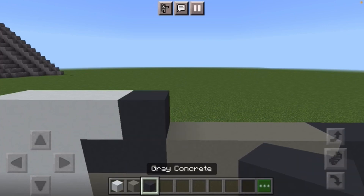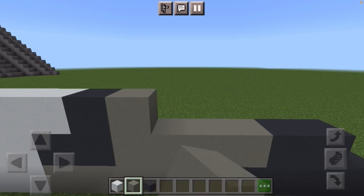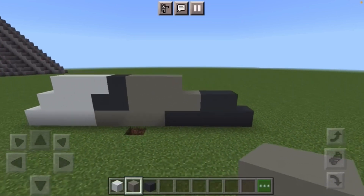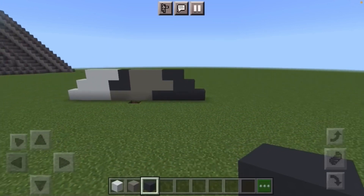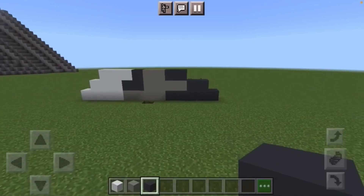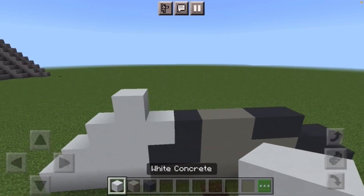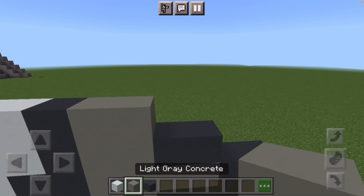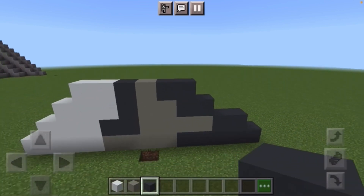Next you want to put one gray concrete. Beside that you want to put three light gray concrete, and then you do want to put two gray concrete like so. Next you're going to put two white concrete, then one gray concrete, one light gray concrete, and then two dark gray concrete like so.